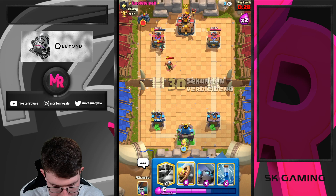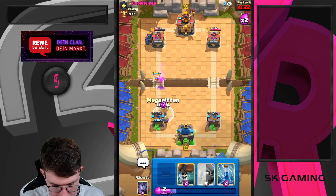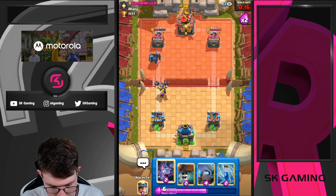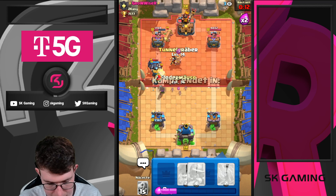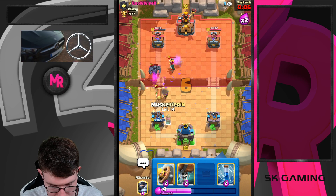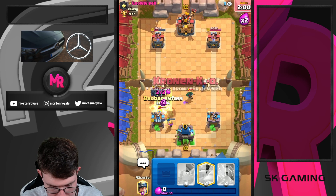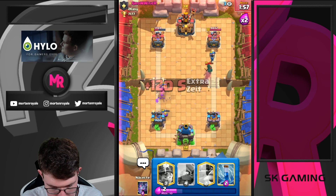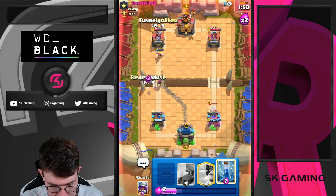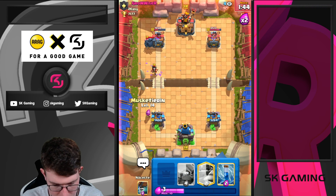Let's go Musketeer like this. Barbarian Brewer. I'm going to go Maganite — the problem is I go Maganite same lane into this. I honestly don't know how good that really is. I'm going to go for a Wallbreaker split. Barbarian Brewer like that. I'm going to go Miner in the back, also going for Bats here. We actually get damage on tower. I'm going to go Musketeer like this.